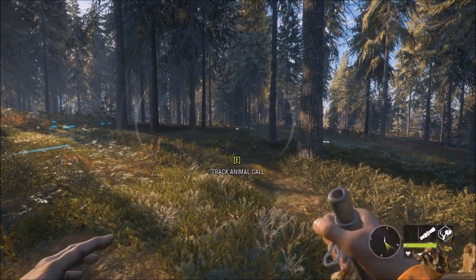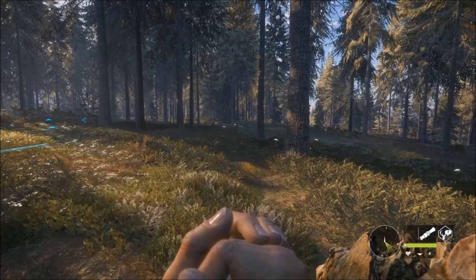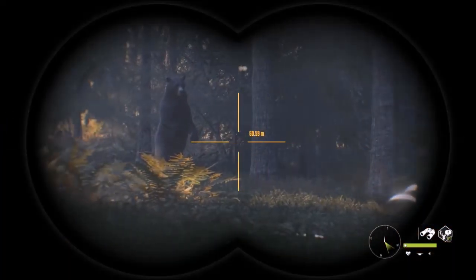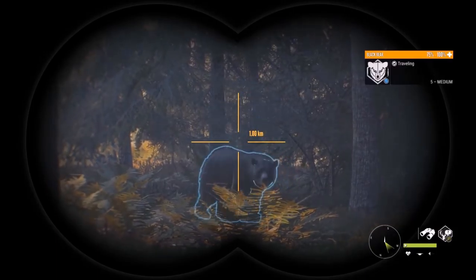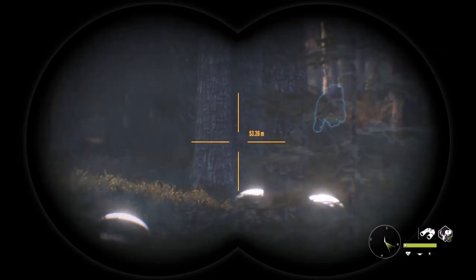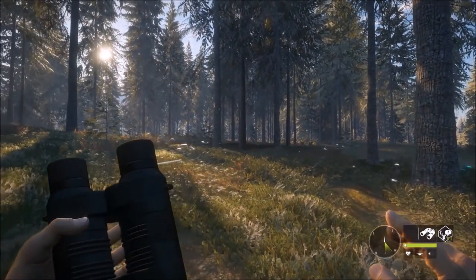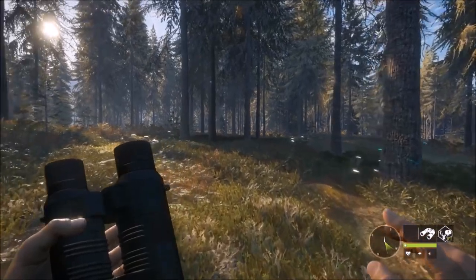Still the same forest here. I just continue to call and see what's coming. Here's another bear coming — it's a male bear, five medium. That's a good size bear. It's spooked from 65 meters away, pretty much upwind. No chance to get it closer for a bow shot.